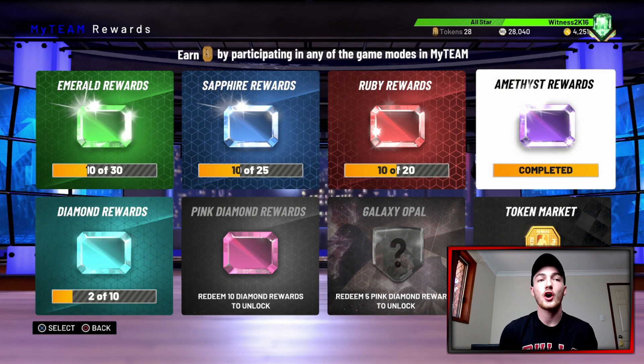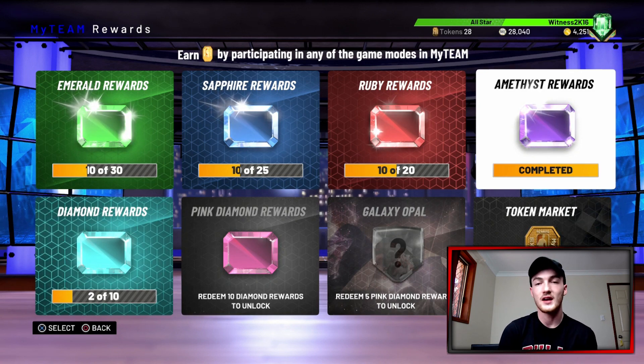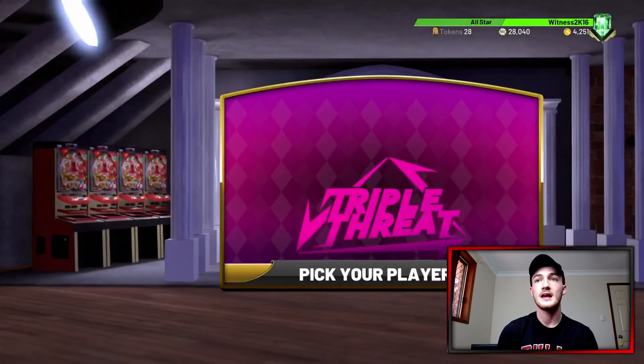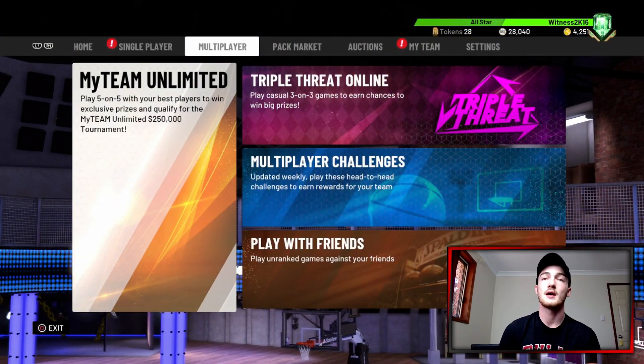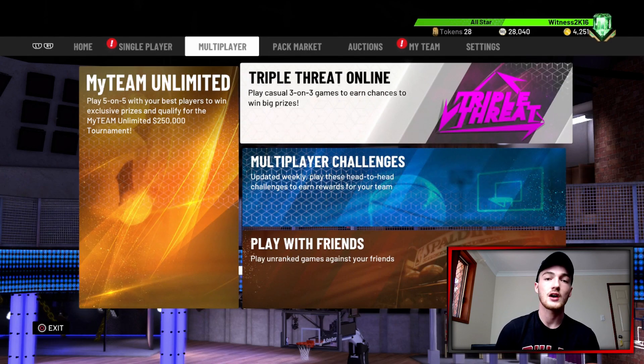You're not going to get a good team if you do not grind — I can't just snap my fingers and give you a gold squad, it doesn't work like that. To get tokens you can play triple threat mode, domination, or go online in MyTeam unlimited and triple threat online. Keep that up and your tokens are going to build.